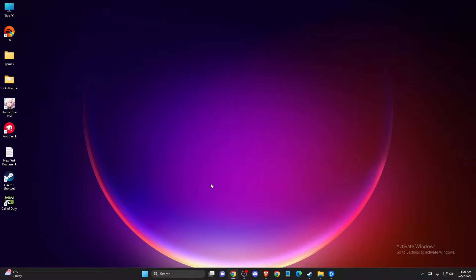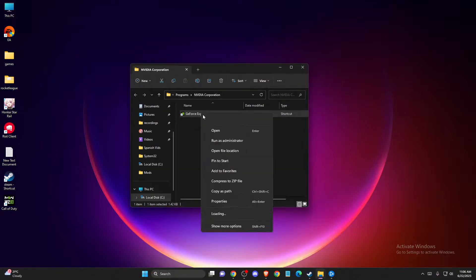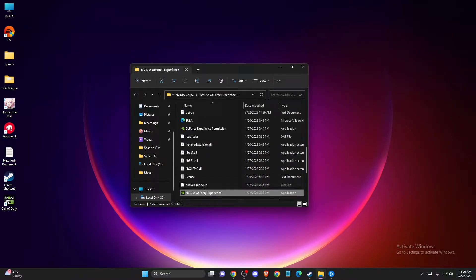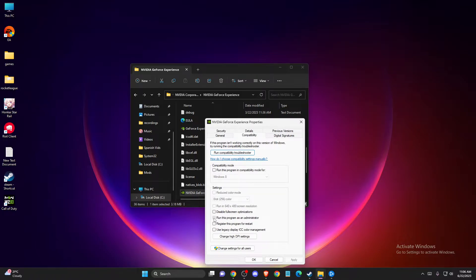If you restart the computer and the problem persists, you need to locate your GeForce Experience shortcut, open the file location, go to Properties, then Compatibility, and make sure to run this program as administrator.